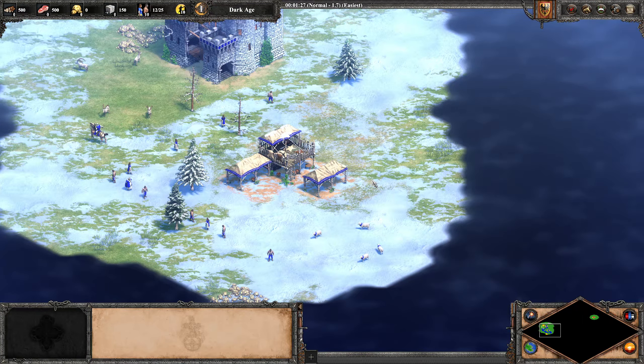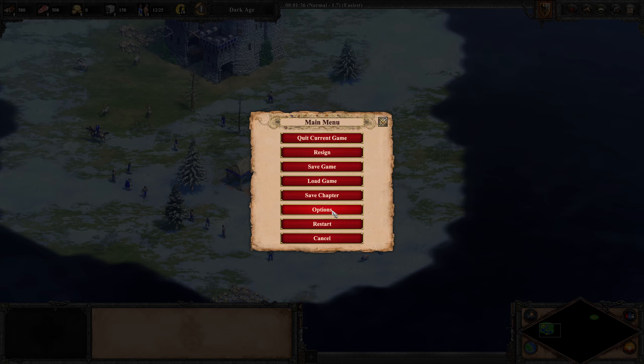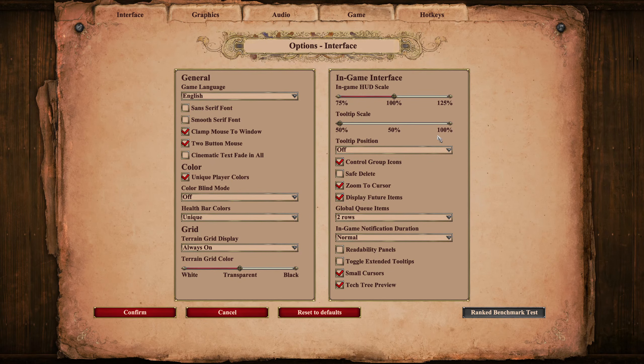During a match, you can change the game speed almost the same way — just press Escape on your keyboard, open options, and go to the game tab.